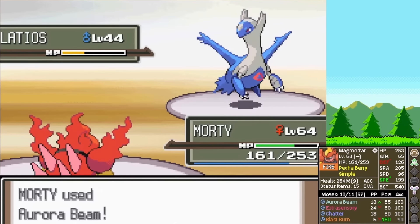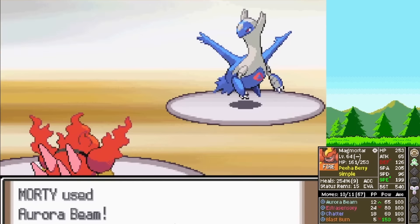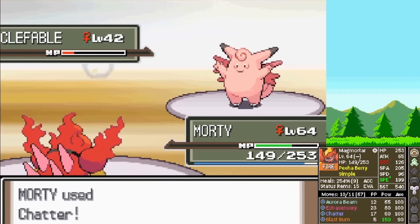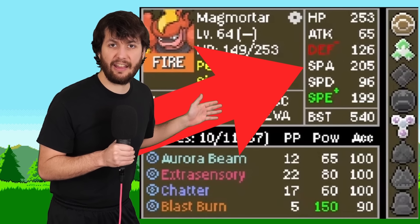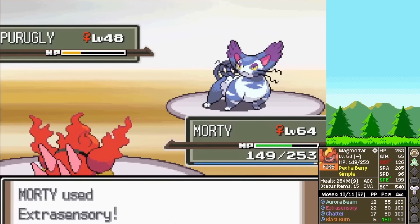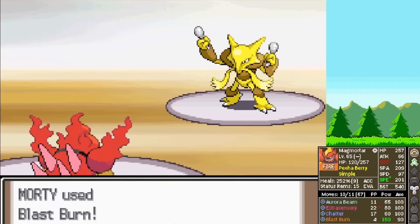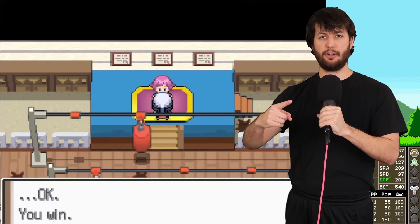We Aurora Beam — they Curse. I keep seeing the same thing over and over. We finish it off. Clefable — we Extrasensory, it survives. Does this whole team just have good special defense? We get Headbutted and finish it off with Chatter. Her Ursaring also survives an Extrasensory and let me take this moment — our special attack stat is insane. It's crazy that all these mons aren't getting one-shot. We get Slashed and finish it off. Maylene's final Pokemon is Alakazam, which we just Blast Burn because I'm fed up with all these Pokemon surviving.